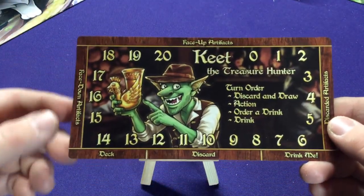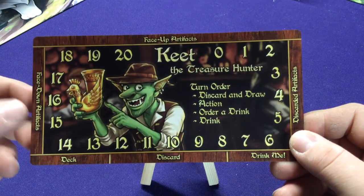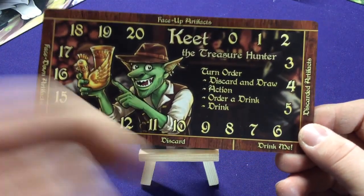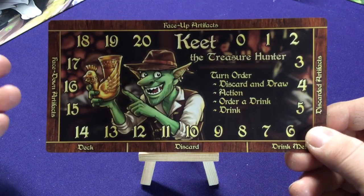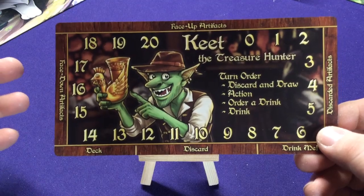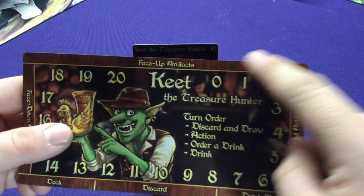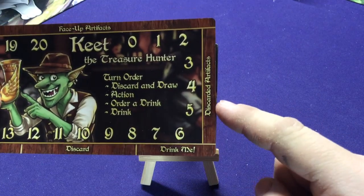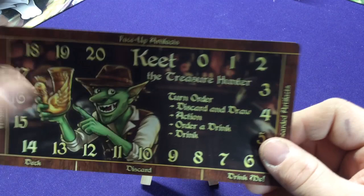They're going to have a little 'A' in the top corner, which signifies that they're allies, versus each regular box which has the number for what set it is. They also started making these nice sheets, so you have your Fortitude and Alcohol counters, your Deck, Discard, and Drink Me — just little player boards. Some of these characters, like him, have special card decks, so this helps keep track of all that.